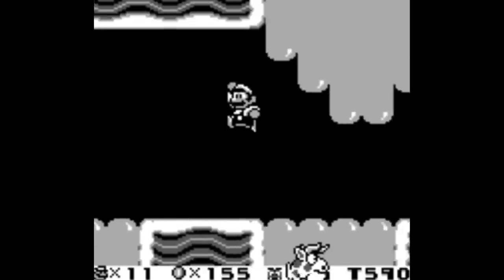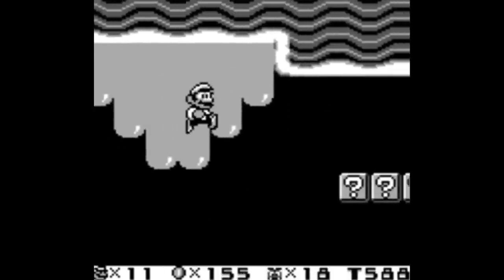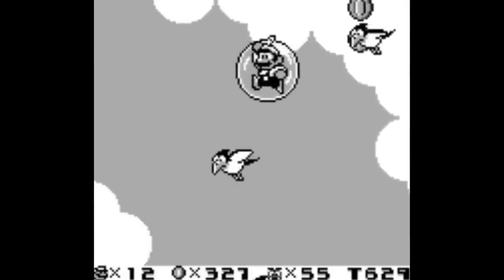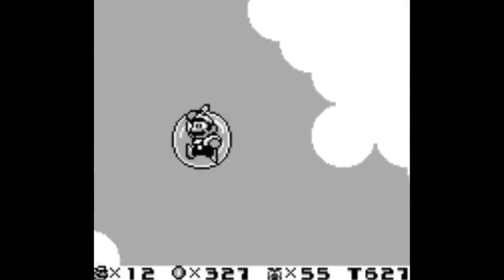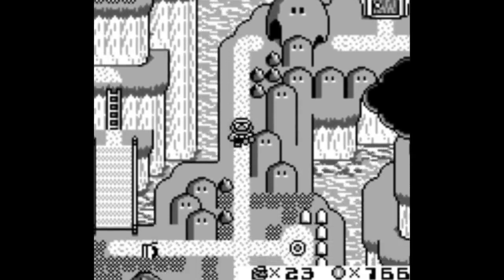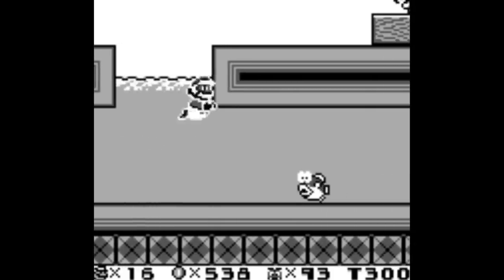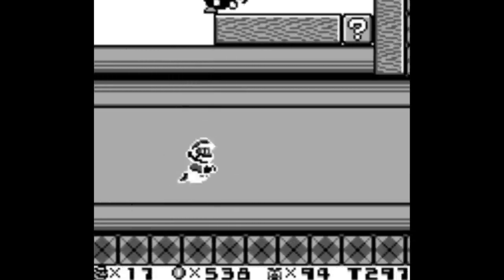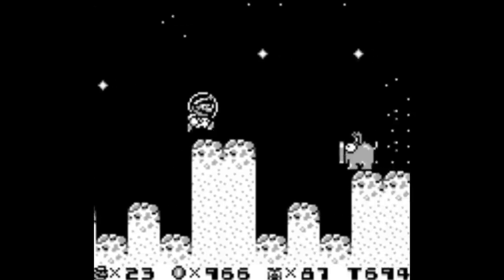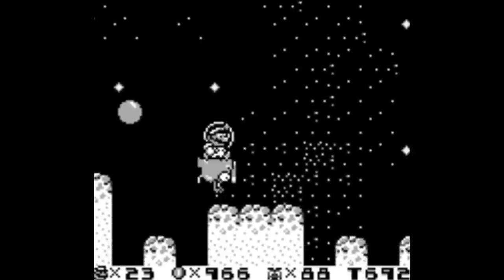Instead, it's Wario that shows up and steals Mario's castle. Wait, what? Mario has a castle? Or is he just subletting from Dr. Wily or something? Either way, Mario's gotta get six golden coins to get it back, so you gotta visit six different worlds, and what's really cool here is that you can play them in any order you'd like via the world map. There's an underwater world, you go inside a robot Mario, you get shrunken down and deal with giant ants, and you even eventually go into space where you're jumping around in low G.